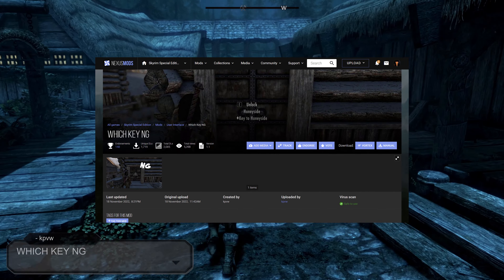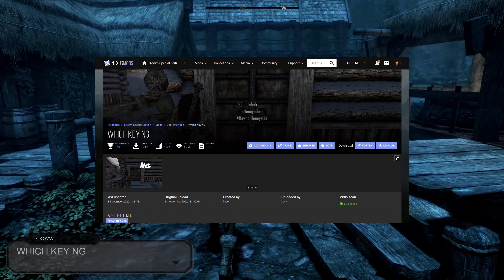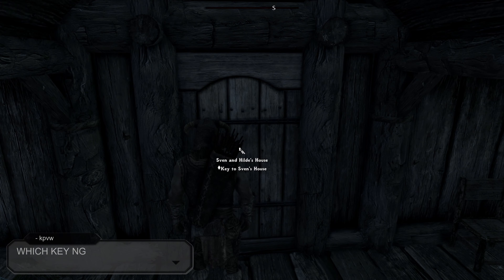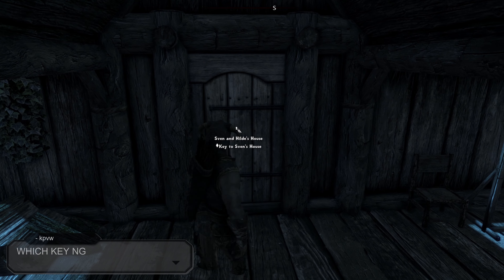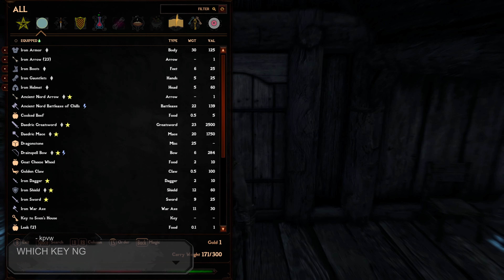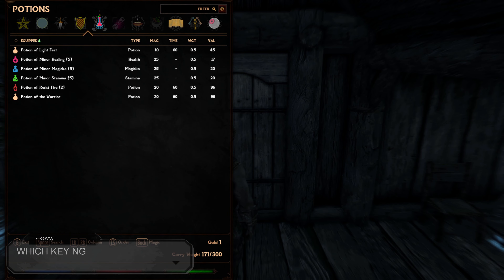And now our next mod pairs really well with the last mod. Which Key NG, created and uploaded by KPVW. This mod replaces the lock level of a locked door or container with the name of the key if the player has the key in their inventory. It's just a great little context mod.